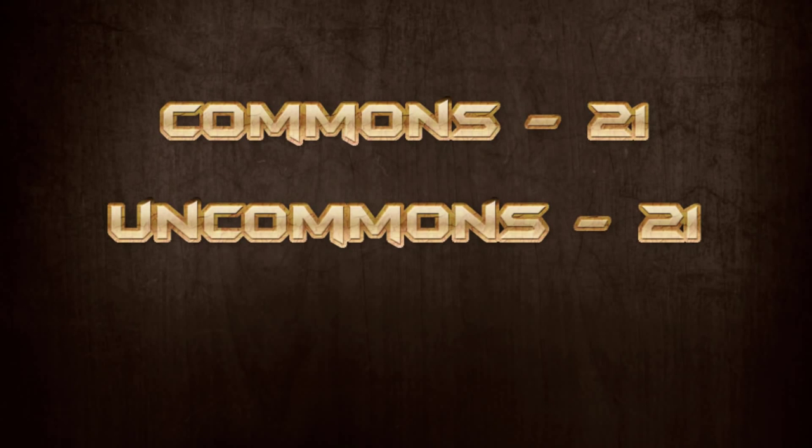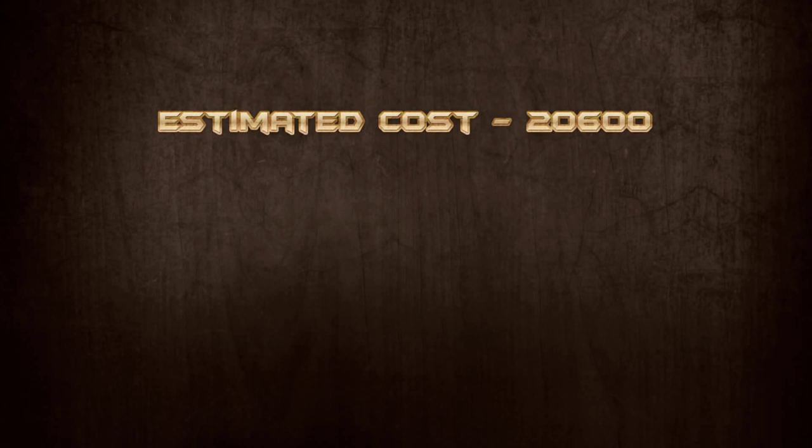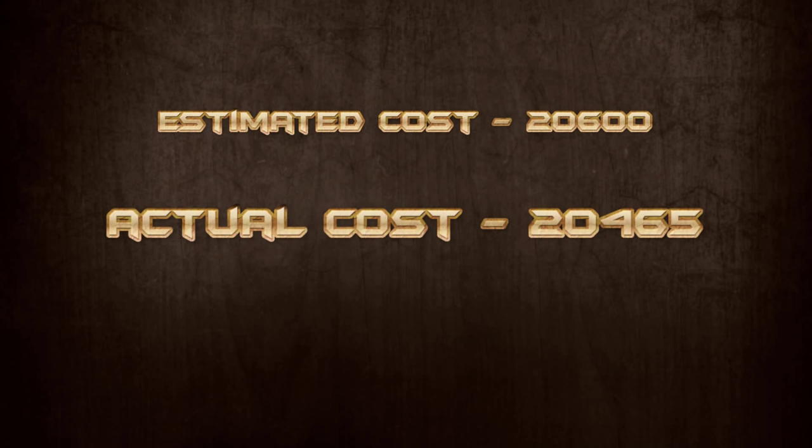This 50 scroll deck has 21 common scrolls, 21 uncommon scrolls, and 8 rare scrolls. If we take the just-for-you section of the store's prices of 100 gold per common, 500 gold per uncommon, and 1000 gold per rare, this deck would cost just over 20,000 gold. I looked at the actual prices for each scroll on the black market and got a remarkably close total. This deck might seem expensive, but it is not that much for a top tier ranked deck. If you have trouble mustering up all that gold, at the end of the video I will show ways to reduce the cost by altering the deck slightly.